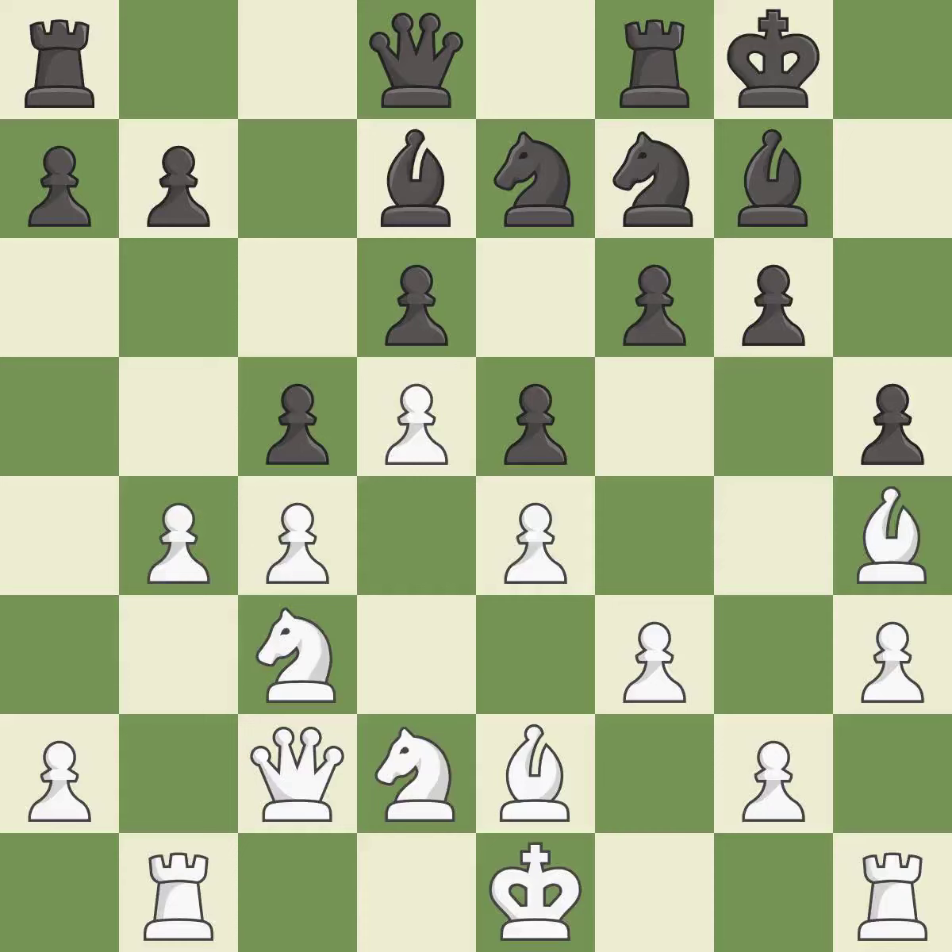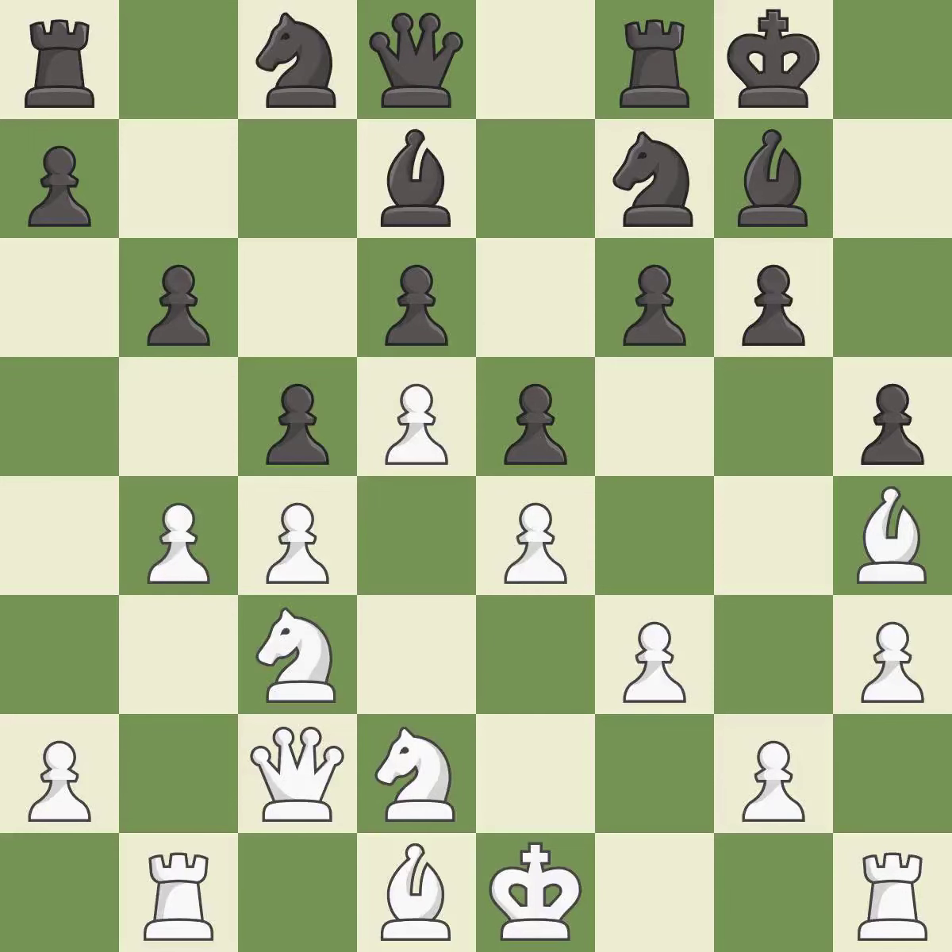This threatens to reveal an attack on a Pawn — it is best. This prevents the opponent from being able to reveal an attack on a Pawn — it is best. This moves the Bishop to a better location, allowing it to control more squares — it is good, a solid choice, excellent. Right on target — it is best.